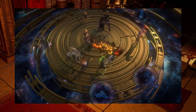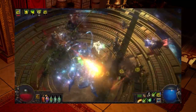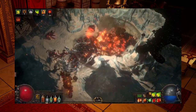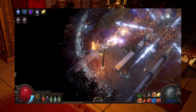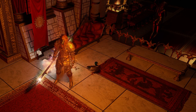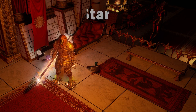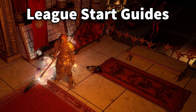Path of Exile: Echoes of the Atlas is a new in-game expansion focused around bossing and area control. To be successful in this expansion, we're going to require builds that excel in these two areas. In the Challenge League, we're going to be locked into a small arena forced to fight wave upon wave of nasty and difficult enemies. My goal is to provide you five powerful builds that will be able to handle both the expansion and the Challenge League with ease.